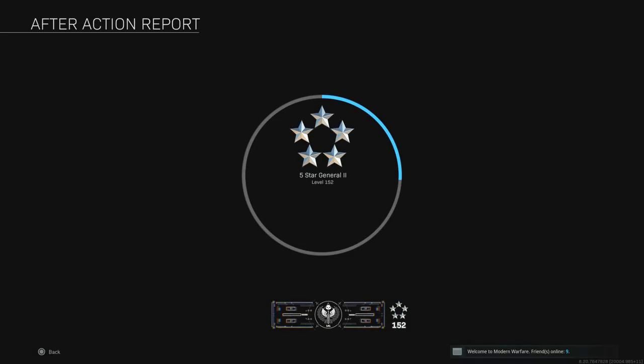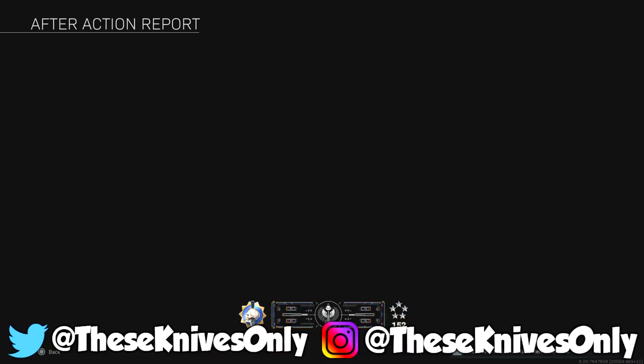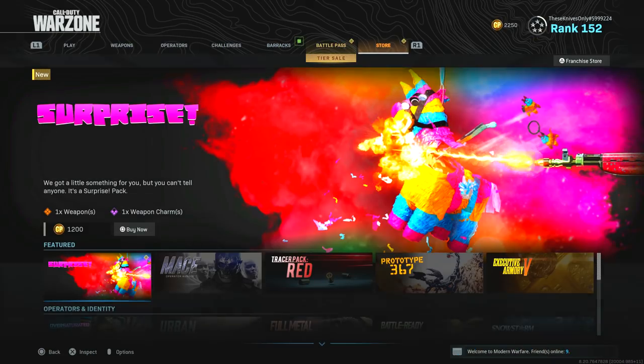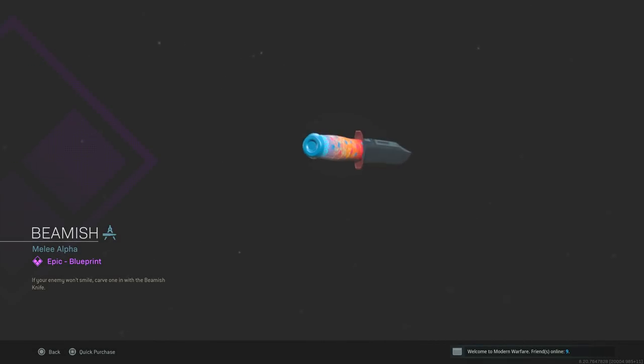Welcome back to another video on the channel. So today I have some more Warzone for you guys, and we're gonna be checking out another new knife that just got added into the game yesterday. The new Beamish knife is part of the surprise bundle in the shop that's 1,200 COD points. Usually they add these knives with operators and make it 2,400 COD points, so if you're looking to get a good knife that's cheaper than normal, this is a good option, just like the Foxy Lady is as well.